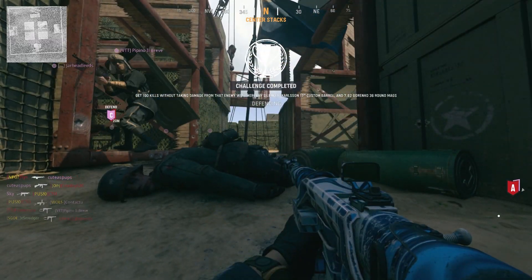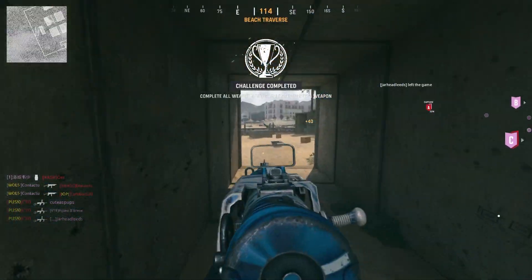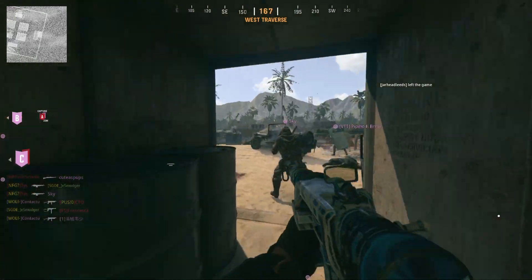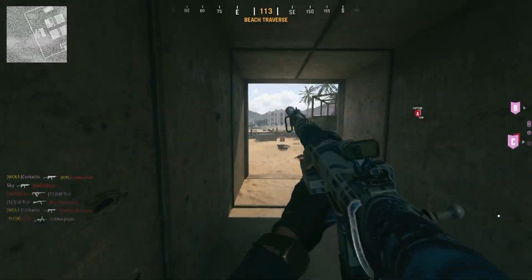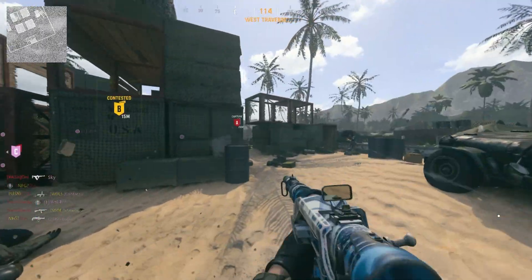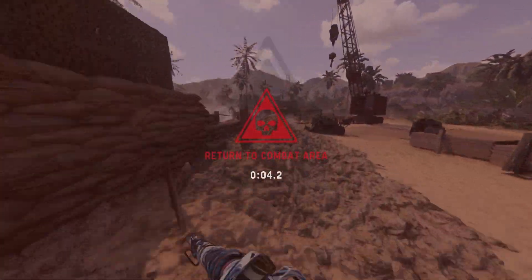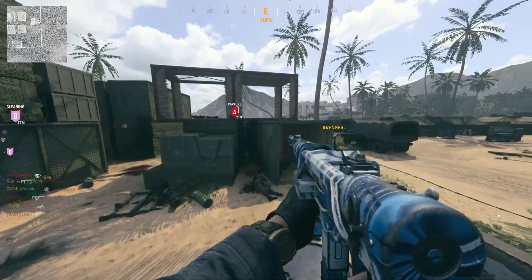Then you have 100 kills with the burst barrel, the 27 round mags, and Perfectionist proficiency — literally just 100 kills. I couldn't believe it when I read this, you just gotta kill people. Then you have 100 aiming down sights kills with the F3 barrel, the Mark VI — I'm pretty sure it's a lethal under barrel — and the Slate Reflector optic. Super easy, just make sure you're aiming down sights.